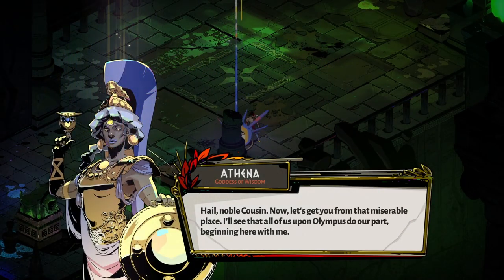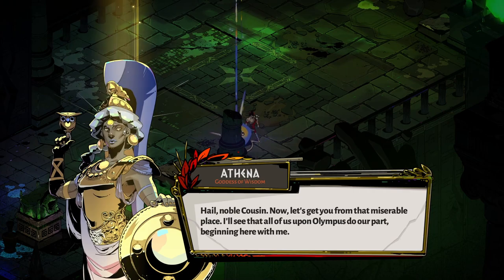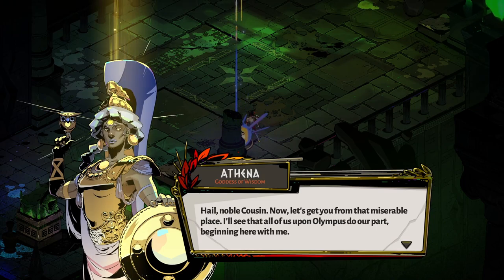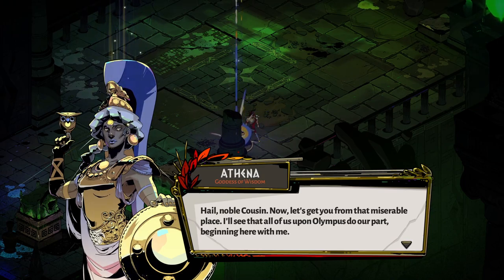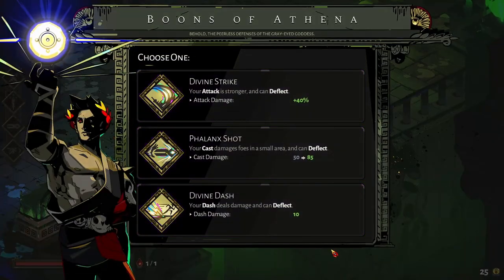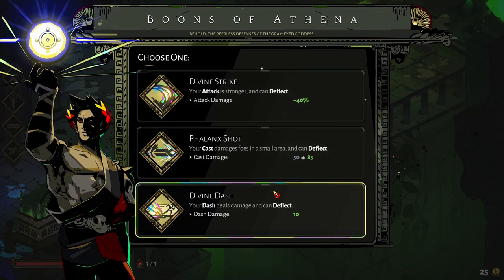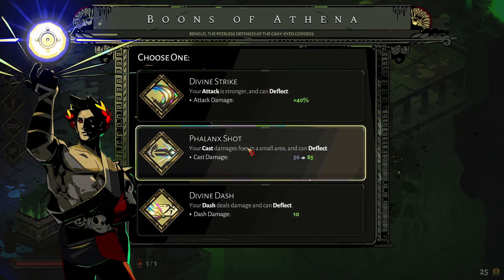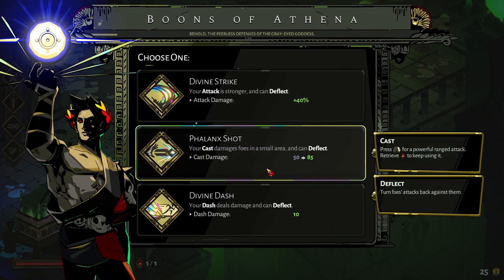Hail, noble cousin. Now let's get you from that miserable place. I'll see that all of us upon Olympus do our part, beginning here with me. So I know a little bit about the story — you're trying to escape hell, you make it, but then it's like, nope, psyche, and then you teleport back. Now, this is the stuff I love in roguelikes — being able to choose. In Isaac, you don't really get to choose that much.